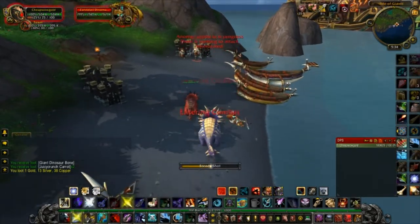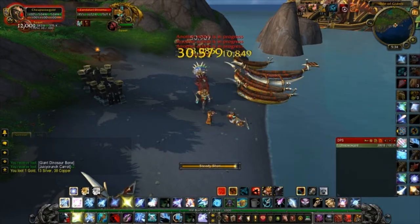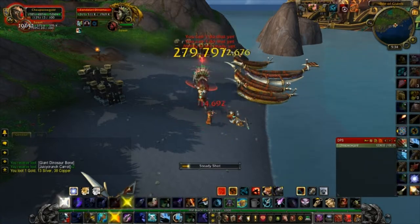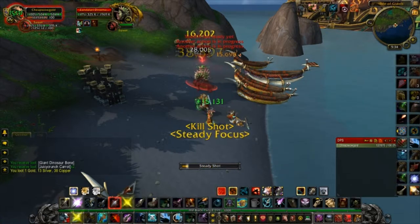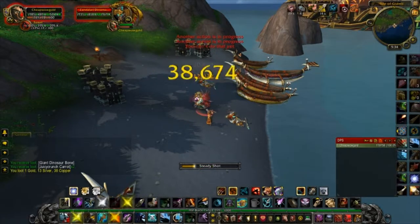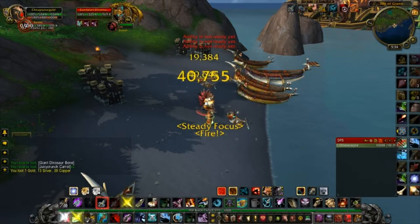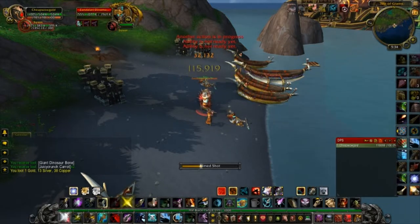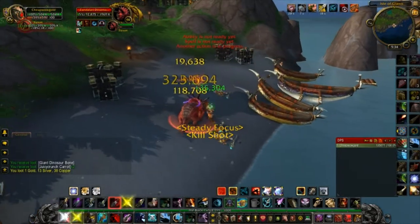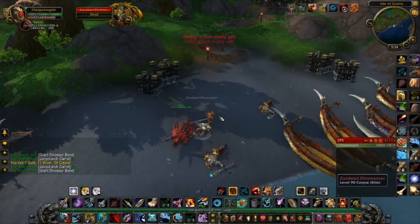Once you're on the island, all you're going to have to do is kill the Zandalari — the trolls that are there. Try to avoid the dinosaurs as you can, they'll just slow you down. Just go for the little encampments of guys and you'll keep farming them until they drop the Dinomancy book. You can use that and you'll get the ability to tame the Direhorns on the island.